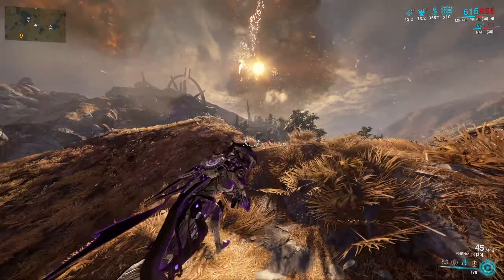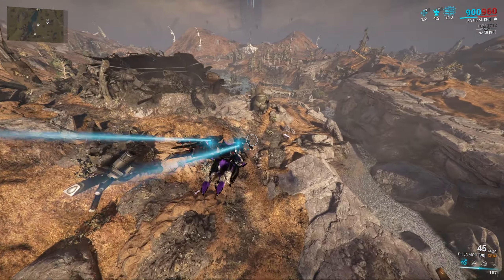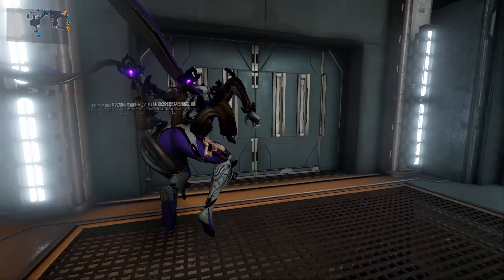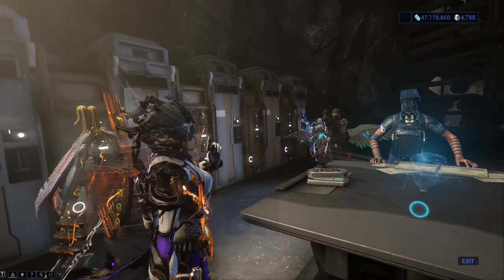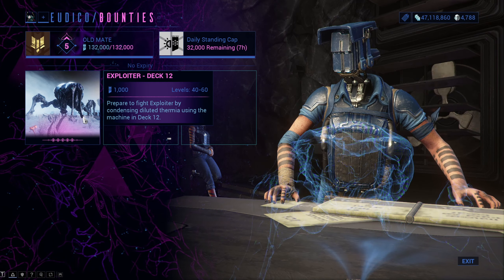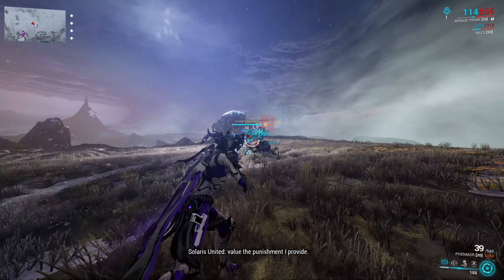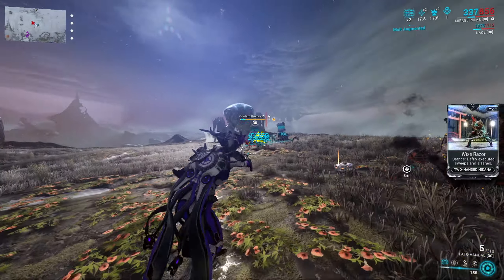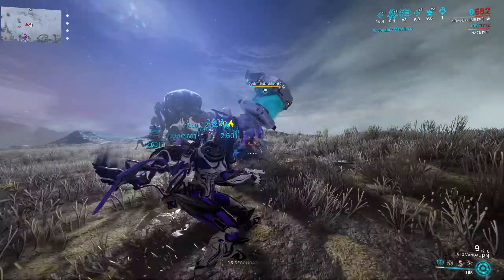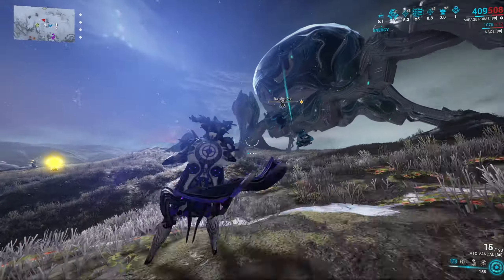For the Orb Vallis, one way to get resources is to destroy crates — you'll get quite a lot of common and some uncommon resources this way, but rare ones are almost impossible. For all mining and fishing resources, you'll need to fight the Exploiter Orb boss. You can reach it by going to the back room and talking to the Solaris people there, but you need to be max ranked with Solaris United. You can technically ask other players to escort you, but please do not beg. An in-depth guide on the Exploiter Orb is linked in the description.